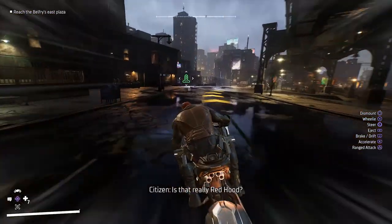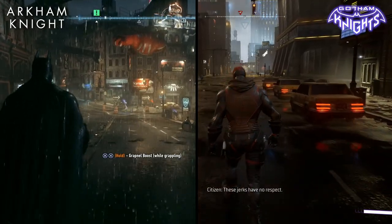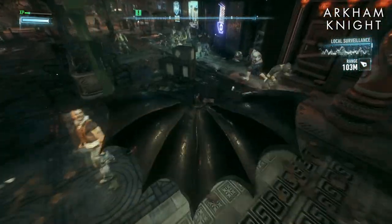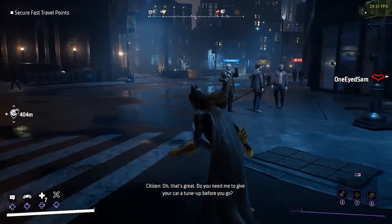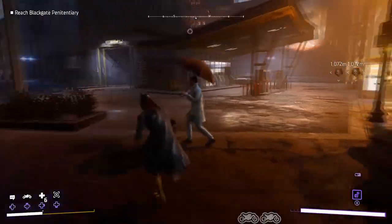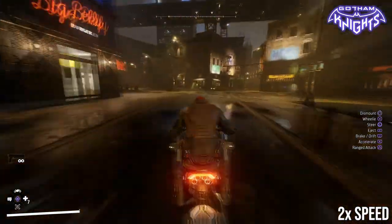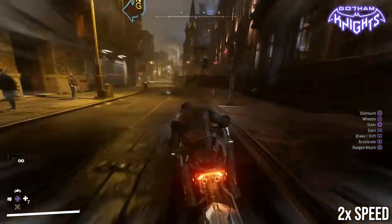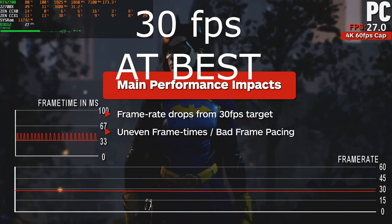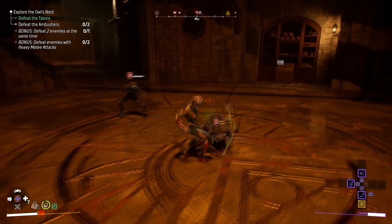The world also feels staggeringly empty — just empty and lifeless. Put the game side by side and Gotham Knights just looks lifeless, and that's literally true as well. Arkham Knight was swarming with gangs of criminals. When you do find NPCs, unfortunately, you keep seeing the same guy in a raincoat with an umbrella and glasses. Gotham Knights is so devoid of life that I could drive around for minutes without spotting anything other than the occasional civilian. Good old frame rate drops, meaning that the 30 FPS target is an at-best scenario across all three consoles.